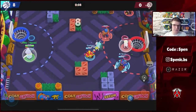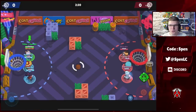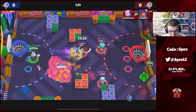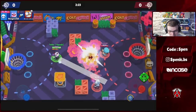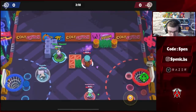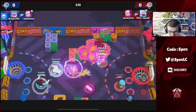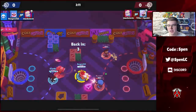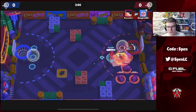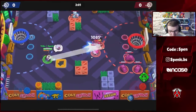Moving on to tip number two: use knockback brawlers. The two biggest knockback brawlers for this game mode are Gale and Colette — Gale with his super, and Colette with her Push It star power. It's a really good technique, especially when you see so many tanks and Primo in the meta. These brawlers are especially good on respawn because you can just push enemies and knock the ball out of their hands, buying your teammates time.